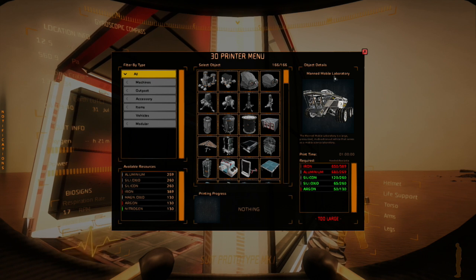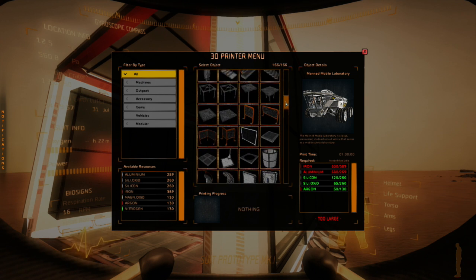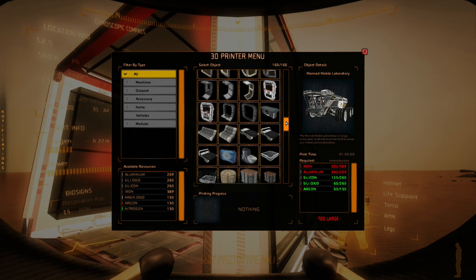I highlighted the manned mobile laboratory — look at this thing. Look how much iron: 650 slash 389. Oh my god. You can do it if you build the garage big enough, but I was like, no, I don't think so right now. That would have been cute but look — you can get the doors now, you can get the suit charger.